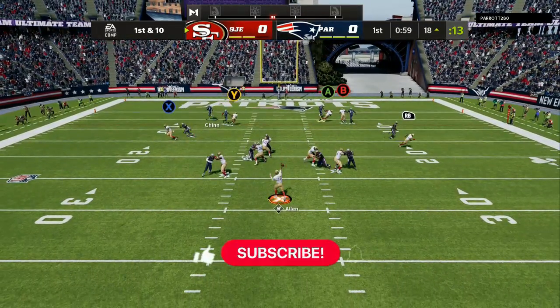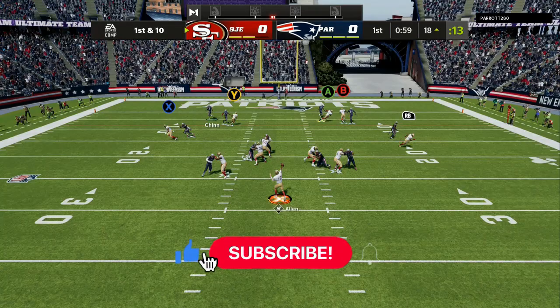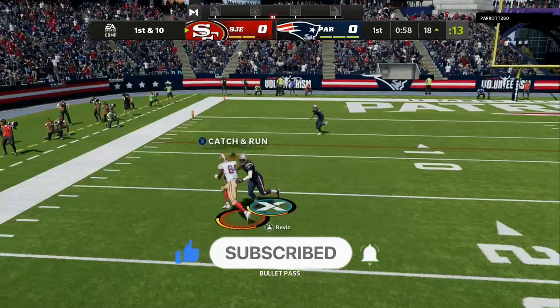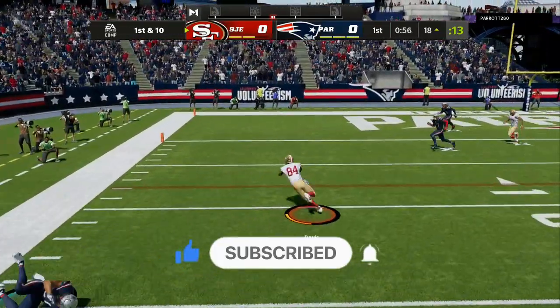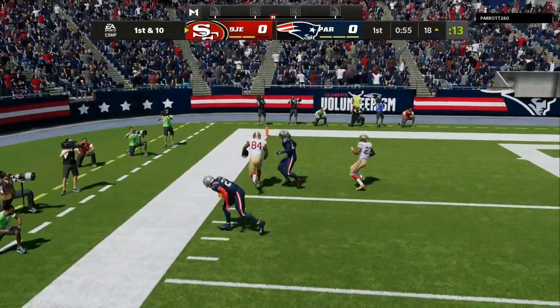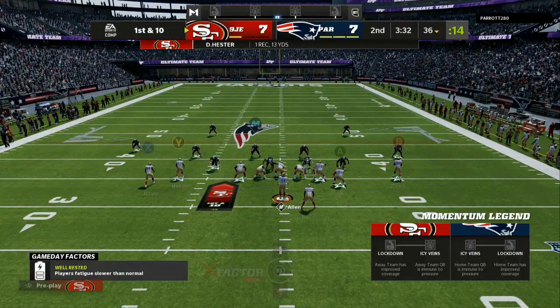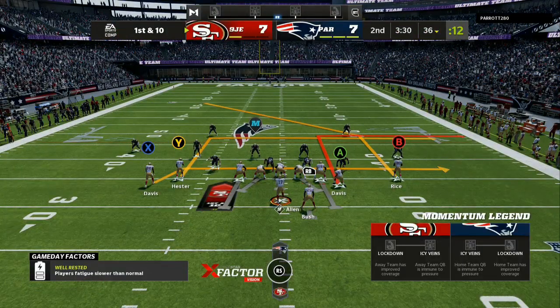We have an ability on the A icon who is the tight end — he's wide open on the cut. And then we also have the underneath route. So if they start trying to mix in man coverage and you have your abilities set like I'm going to show you in the ebook, there's nobody out there that's going to be able to slow this offense down.